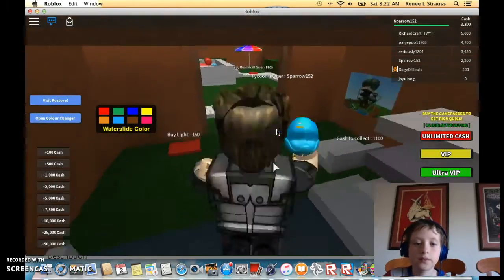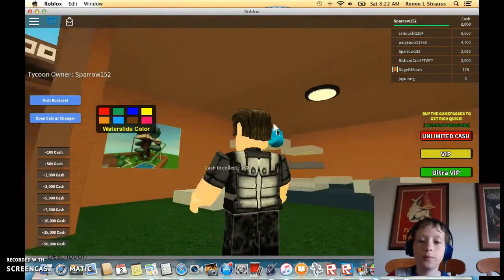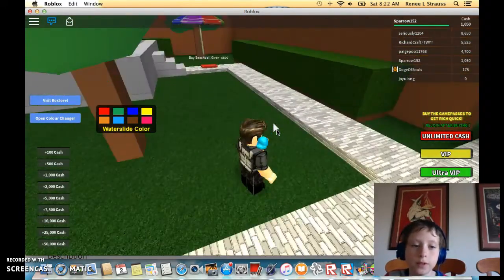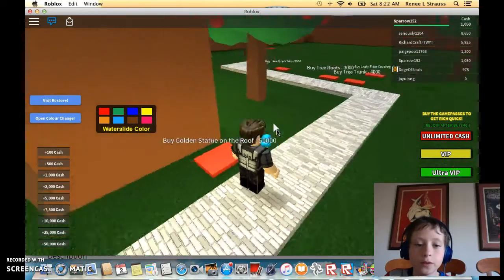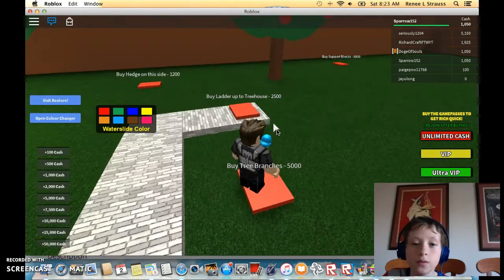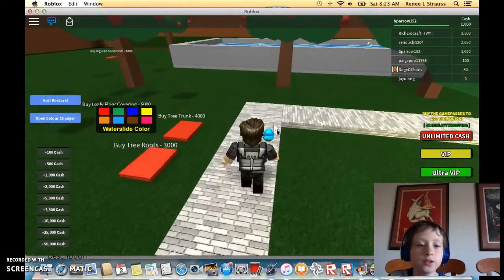Now I've got even more money being made — that's good. Buy light — where is the light? Oh, it's up there. Wow, that's sort of actually pretty bright, which is good. What the heck, I'll buy apple trees. Golden statue on the roof — oh wait, that's like 50,000. Oh, I can do that — actually, no, I can't do that. Wow, this is actually pretty cool. Leafy floor covering.